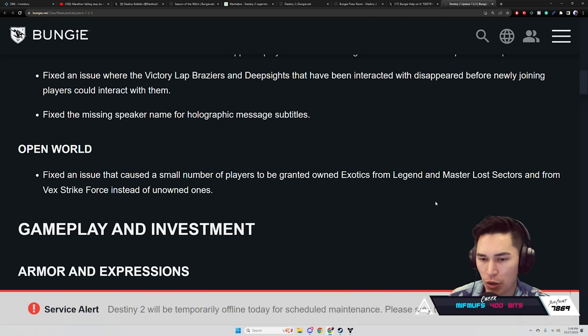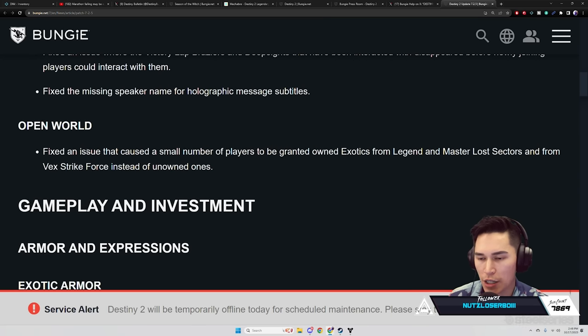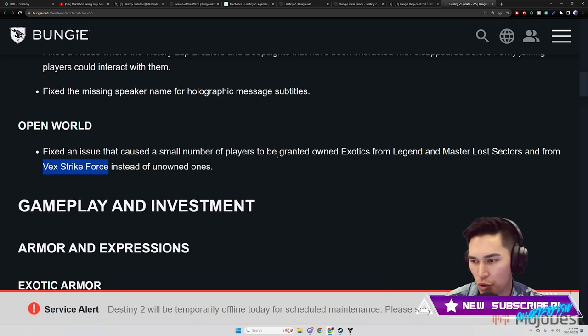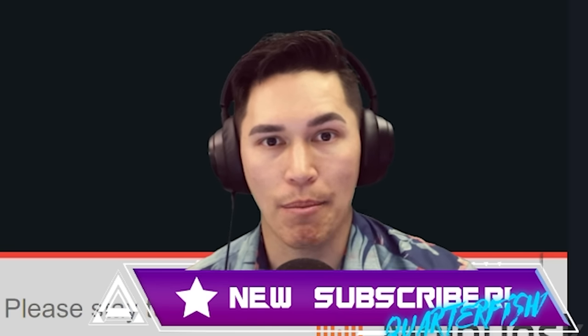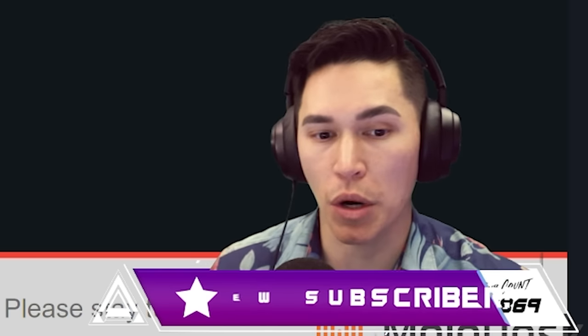Open World: fix an issue that caused a small number of players to be granted owned Exotics from Legend and Master Lost Sectors and from Vex Strike Force instead of unowned ones. It's supposed to be giving you Exotics you do not hold — especially Vex Strike Force — it's a great way to check off Exotics you do not have. Everyone was asking how we got Pyrogale day one; it was because of Vex Strike Force, even though it wasn't in the rotation for Lost Sectors.